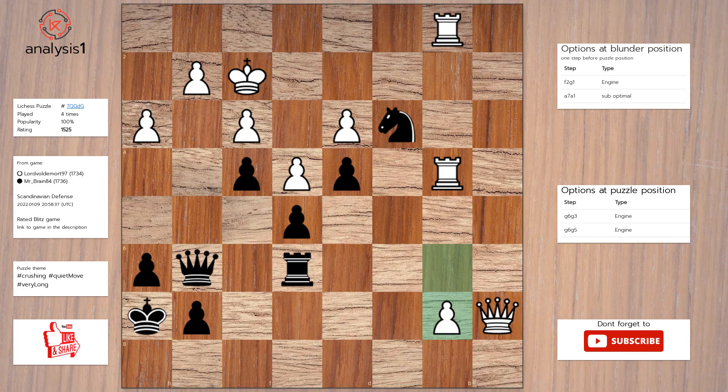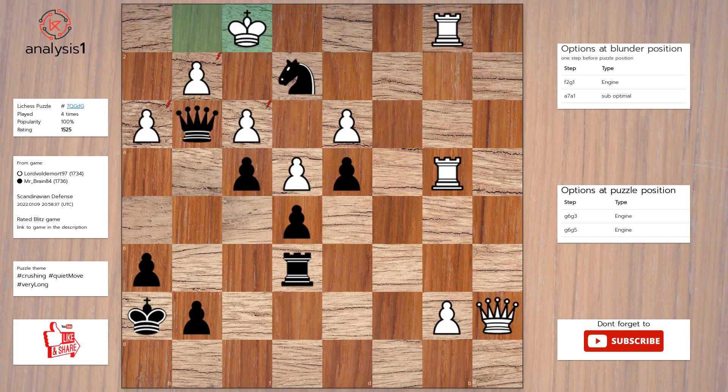The puzzle is solved using Queen to g3, check. King to g1. Knight to e2, check. King to f1. Rook to g6. Queen to b6. Queen takes pawn, check.